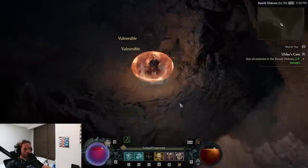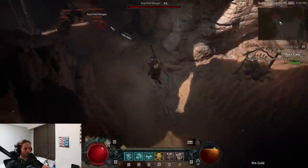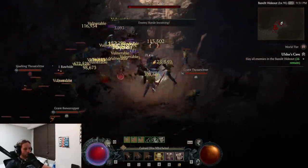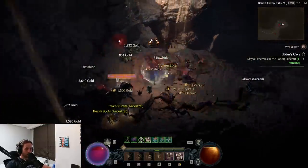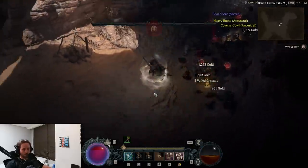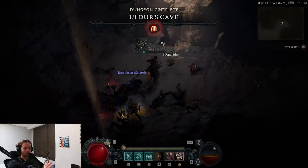The XP in here has been proven by other YouTubers to be extremely good — probably the best in the game at the moment, or at least as far as anyone knows. Don't forget I'm going to show you the final part of the reset glitch, because we did that setup with the nightmare dungeon earlier. Once you're finished with the dungeon, don't use 'leave dungeon' — instead, press T to teleport back to town.